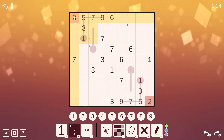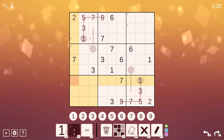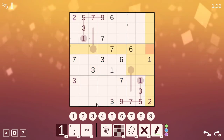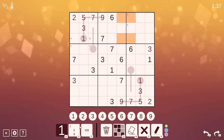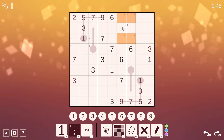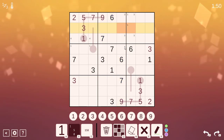Only got two 2s — not super useful yet. 3s though, that gets us a placement, and another one. And this x-wing right there, which interestingly enough removes 4 possibilities from both of those squares. Not sure how useful that is.